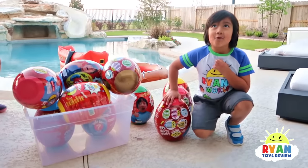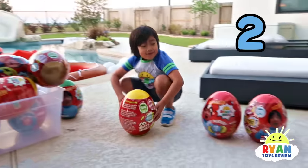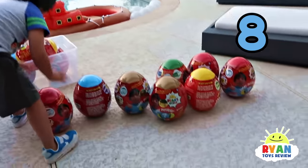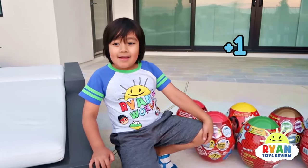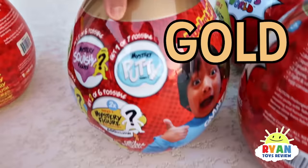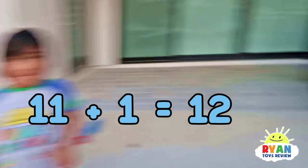My turn to count first. Of course, I win, but let's just count. One, two, three, four, five, six, seven, eight, nine, ten, eleven. Alright Ryan, you get an extra one point because you collected all the Ryan's World colors. You've got the red egg, the green egg, the yellow egg, the golden egg, the blue egg, and the white egg. Good job, Ryan! So eleven points plus one is twelve points for Ryan.